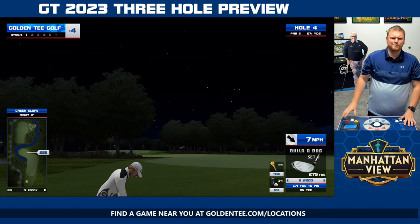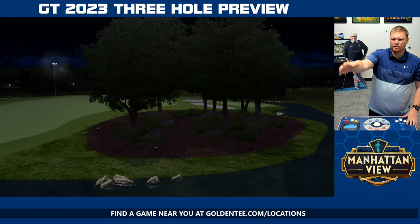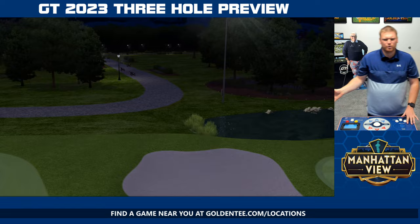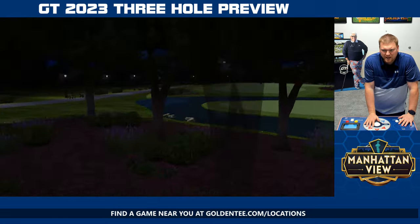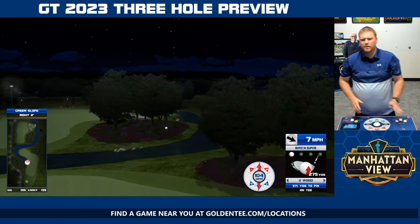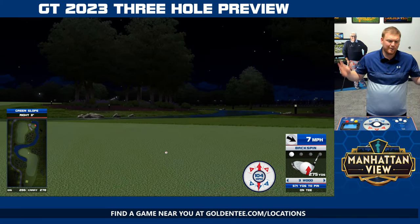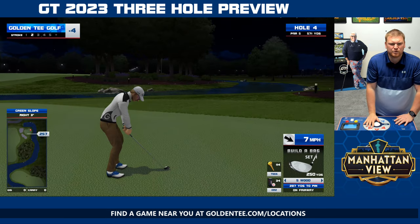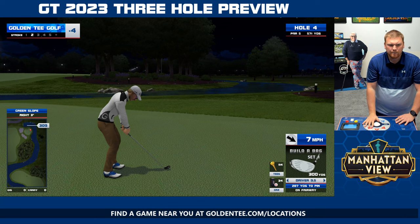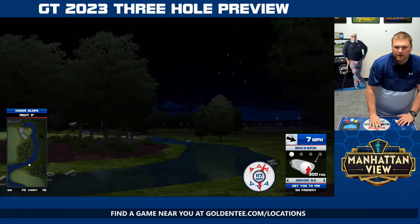For hole four, the very first par five of the course, there's a ton of trees and a nice little body of water with some sand traps. If you go left around the trees, you've got to deal with the sand traps trying to cut back in towards the green. If you lay up, you have to worry about the water and the trees and keeping your ball away from getting wet. The pin position right here is more conducive to going left to right, but for the heck of it, we're going to go right to left.